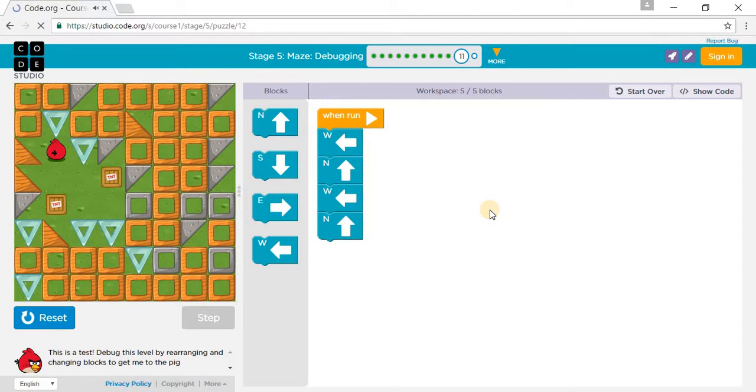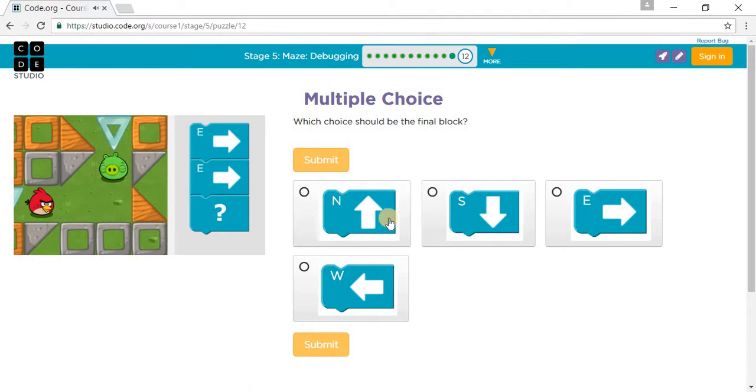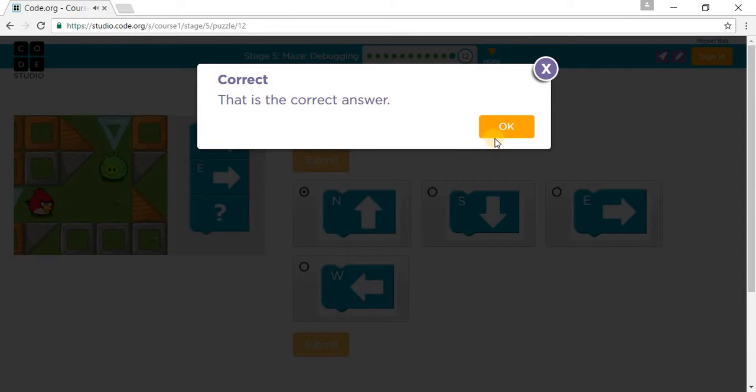Let's go to puzzle 12 — it's a quiz, a multiple choice question. Which choice should be the final block? You go east and east, and then you should go north. So one east, two east, and then to get to the pig you need to go north. I'll see you in the next stage, stage 6. Thank you.